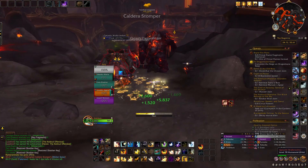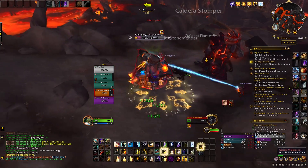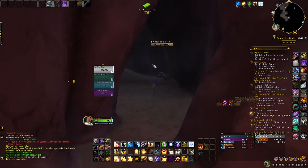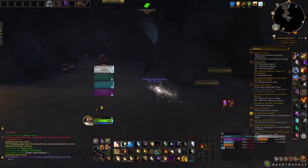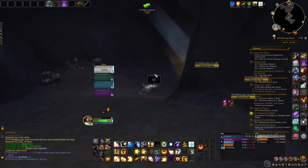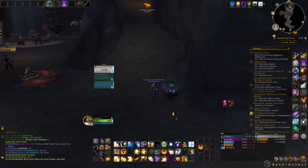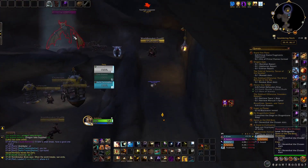Aside from killing mobs, you can also get magmobs in two additional ways. One is from completing the weekly quest Same as the Old Boss, in which you must kill Doventhal the Chosen and you get 25 magmobs in the end. You can find him inside this cave, past the mount vendor, further inside.